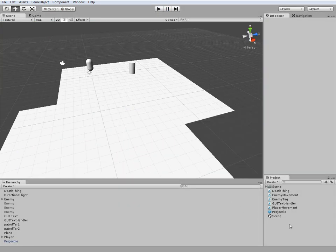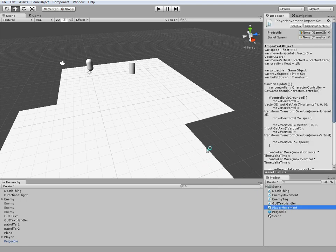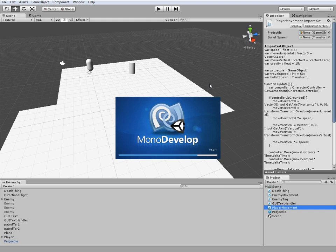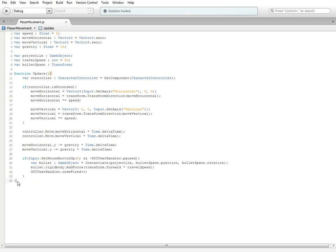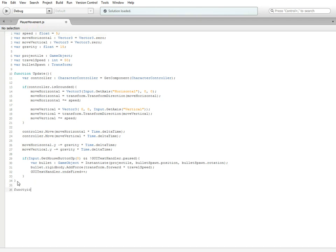So let's get started with the scripting. What you're going to need to do is open up your player movement script. Wait for it to load. And at the bottom we're going to add a new function — function OnTriggerEnter.